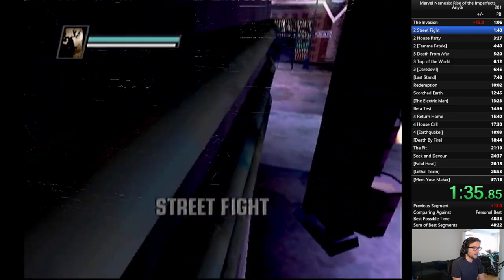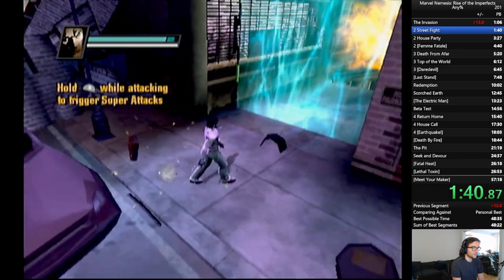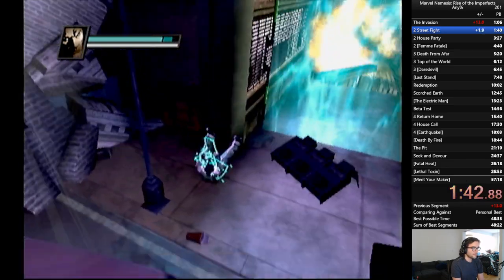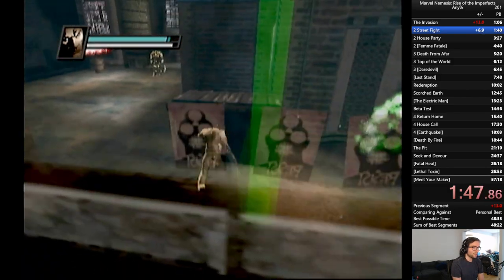The streak fight is a pretty straightforward mission. Usually you're supposed to kill as many enemies as possible to open this barrier, but what we're going to do is just go right through it. It might take me a few tries. There we go. So, that's a barrier skip.